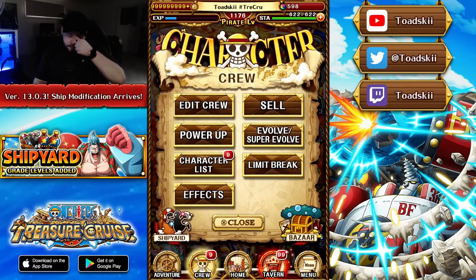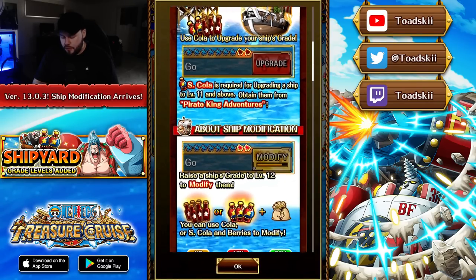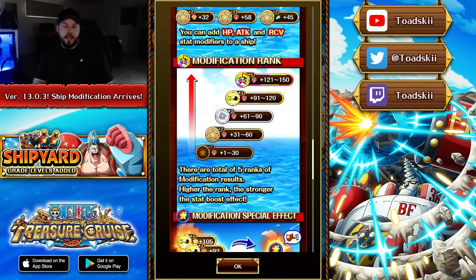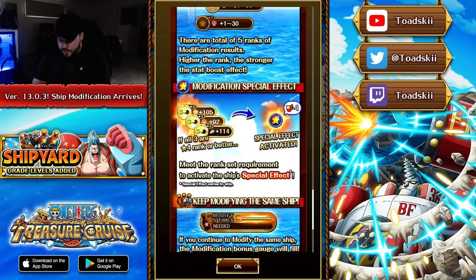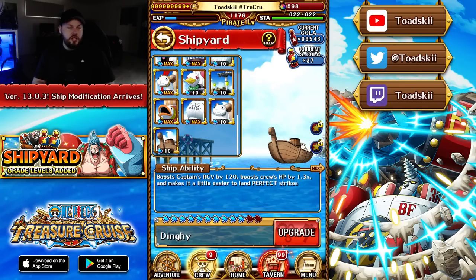Let's get into it and talk about what's going on. When you open the shipyard you get an information breakdown of what's happening. This is the modification rank — you spend cola to get these ranks on HP, attack, and recovery. Your ideal scenario is that HP, attack, and recovery are all rank five — that's the best case. You'll get at least 120 in each stat, but it can scale up to 150 and it's completely random when you roll.